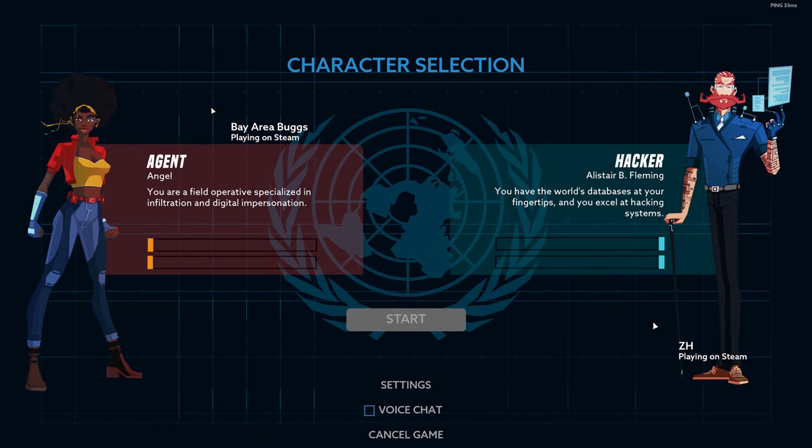Hello everybody and welcome to Operation Tango. I am joined by Zach for this playthrough. Operation Tango is an espionage-themed cooperative adventure challenging you and a friend to complete dangerous missions across the globe in a high-tech near-future world. As an exclusive team of two, you and your partner will become agent and hacker, working in tandem to bring a high-tech global menace to its knees. Only your voice links you — teamwork is crucial and communication is key.